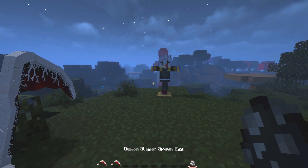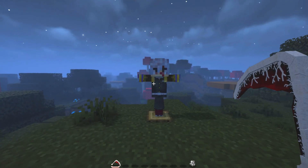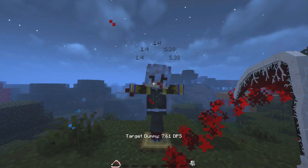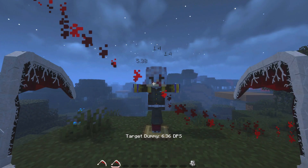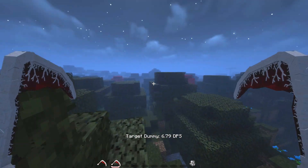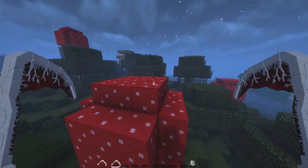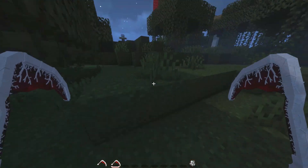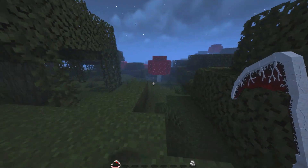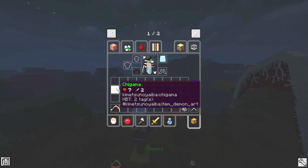Let's start by testing whether we actually deal more damage holding two Chigamas. With a single Chigama the damage is around 5.38 at best. Holding two — okay, it doesn't change. New finding: it doesn't matter whether you're holding two weapons or one, the damage is the same. Visually it looks nice, but for proper PvP it's probably better not to have a weapon on your right hand so you don't accidentally use moves when eating food.